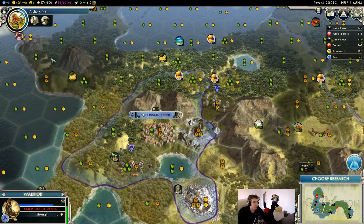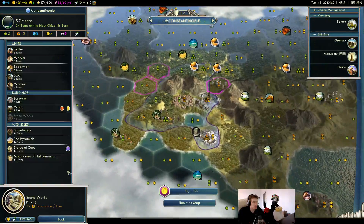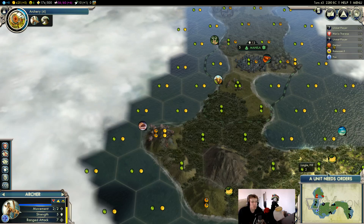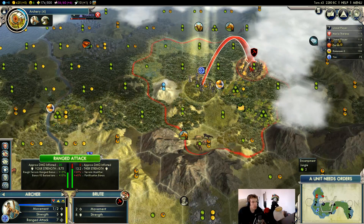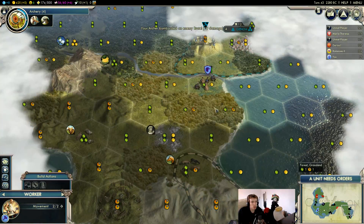I think we are going to go for Archery. Well, we could also get the barracks out before Archery — actually, let's do that. We have the tech for the barracks. For trapping, we're not going to need to build a camp anytime soon, so let's go for Archery first.